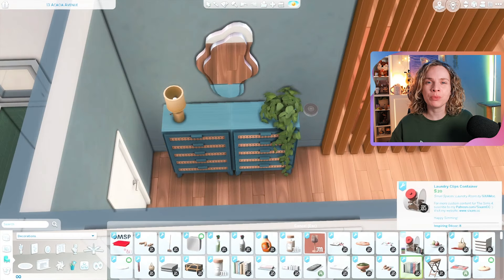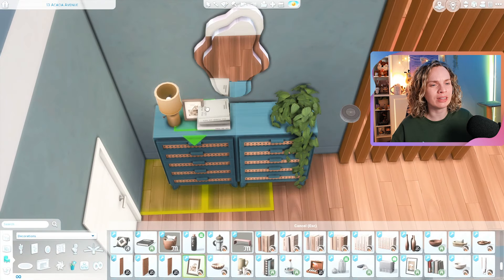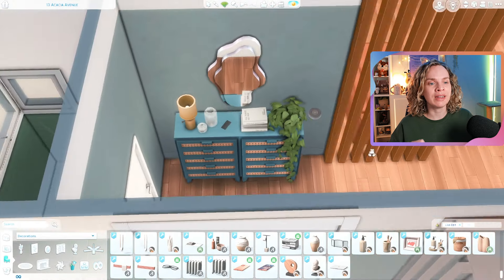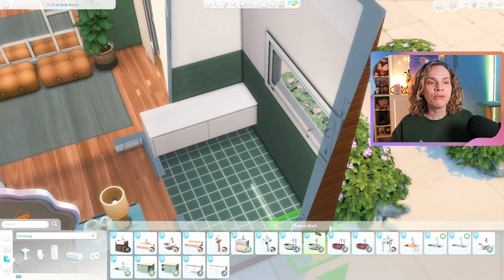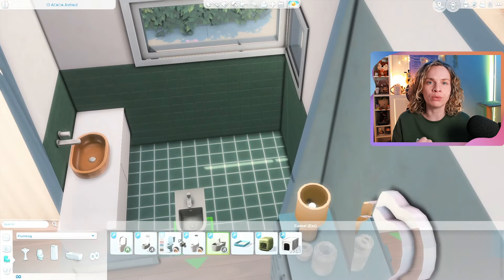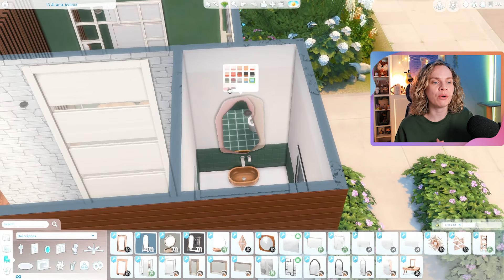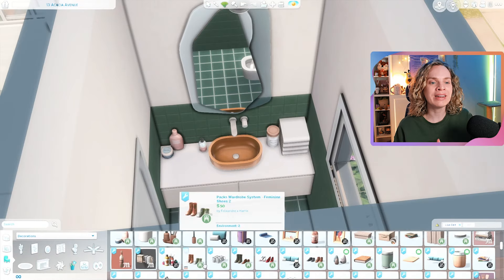One retro element I repeated throughout the entire house are those exposed beams — they're not CC, they're from the Get Famous expansion pack, also available in Eco Lifestyle. I used them on the exterior and interior because they're such a cool retro detail. They also acted nicely as a room divider in the living room — we have an open floor plan but my boyfriend wanted everything to feel cozy and in its own little nook, so the beams helped achieve that effect.